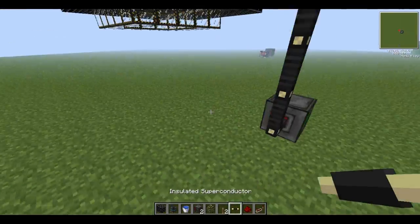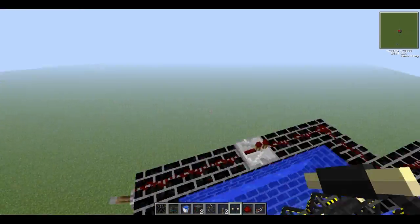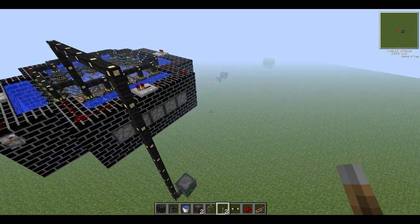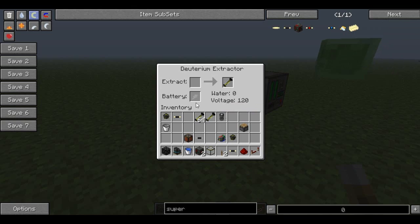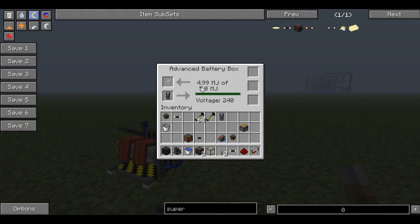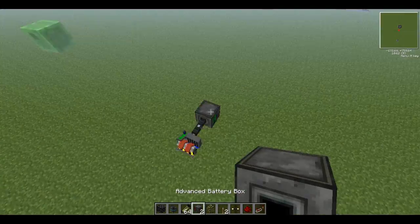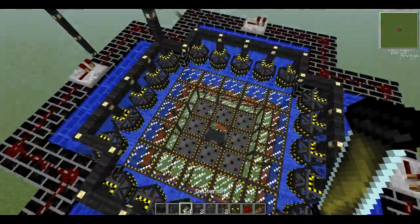As I said last episode: red is input and black is output. Now we just need to insert our deuterium. To make deuterium, you have to use a deuterium extractor. To use the deuterium extractor, you'll need power - I'm using an infinite battery for this example. Place some water in and we'll start extracting that water and it'll turn into deuterium, like this. I've got a whole stack here for this demonstration - it's just turning the water into deuterium.